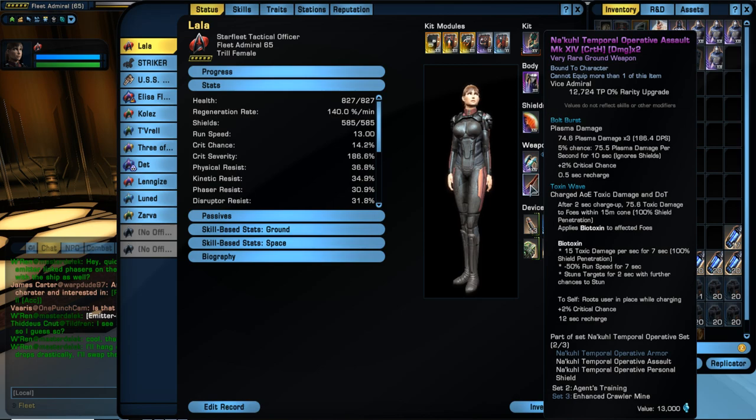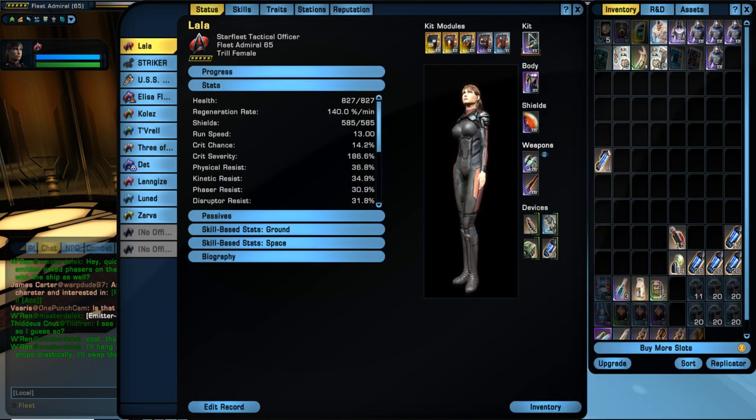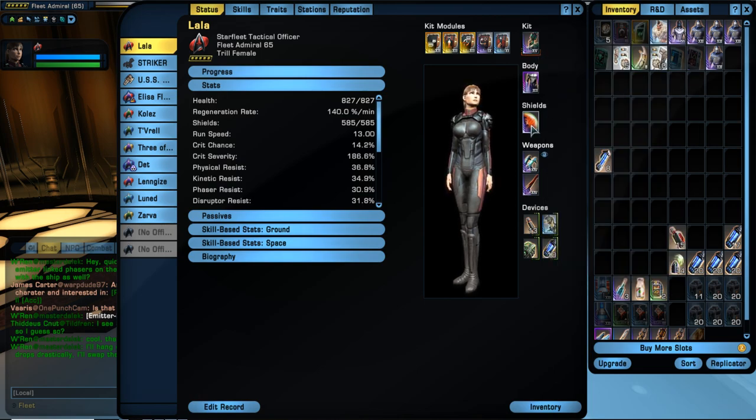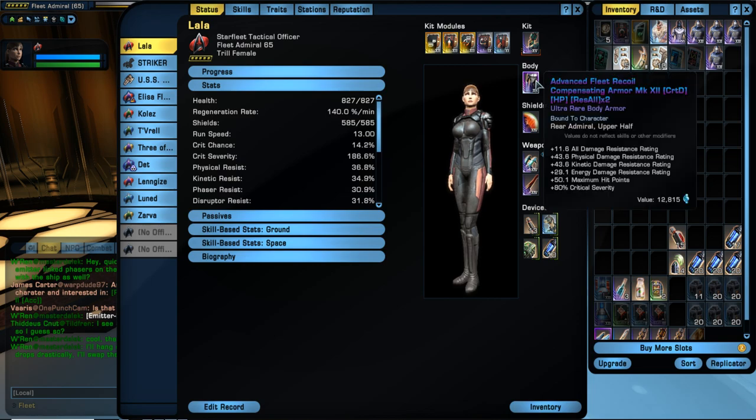I'm able to start hitting people before they start hitting me on open maps. But if I get in close or it's close quarters, I'm going to use these. So for the armor — everyone's pretty familiar with the set where they normally use the armor and the Nikul along with the weapon — what I found is at the fleet starbase there's something better.